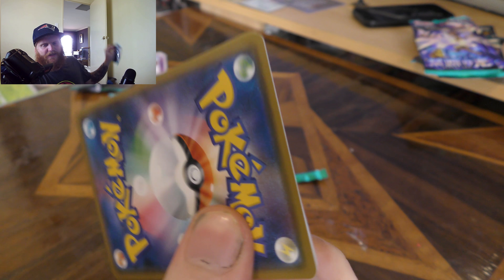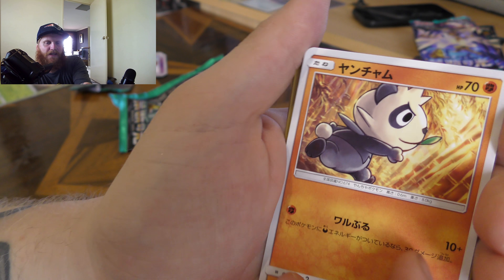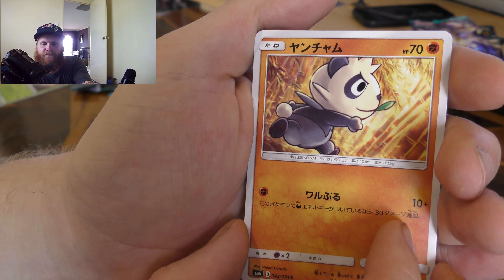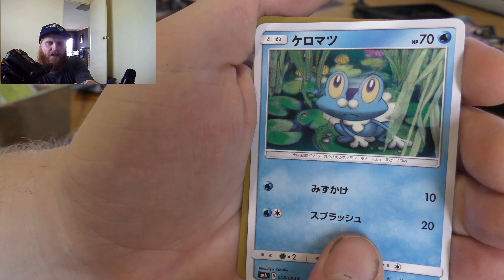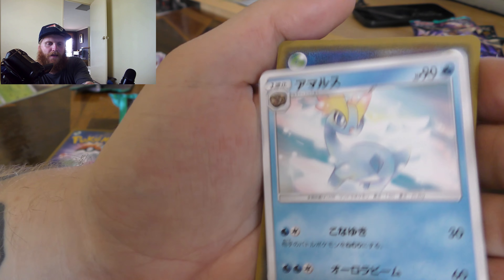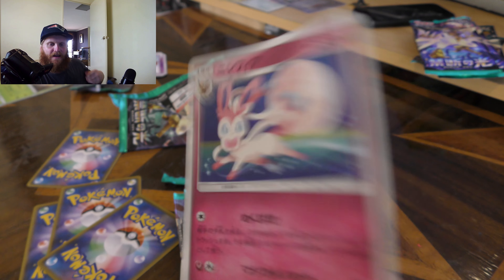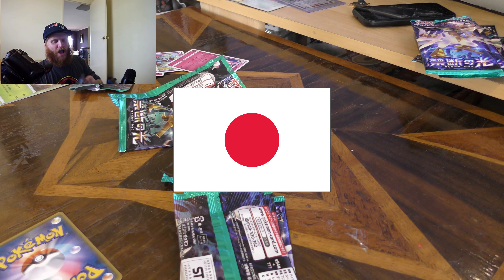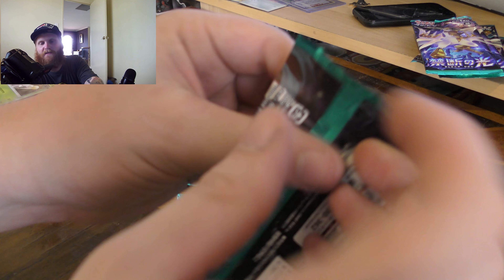Now guys, there's only 94 cards in this set and I keep getting a lot of doubles, so these boosters aren't too huge either. I hope I get most of the collection. We got Pancham, Eevee — I've seen so many of those Eevees — Froakie, and a trainer card. And the rare is another Sylveon. Come on Japan, give me some love!